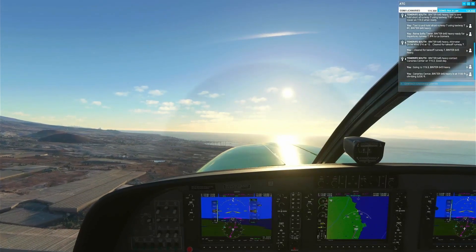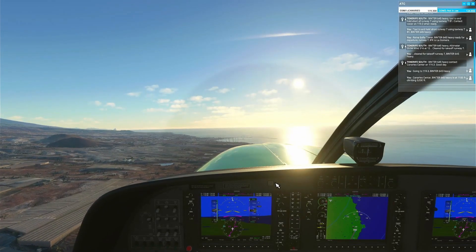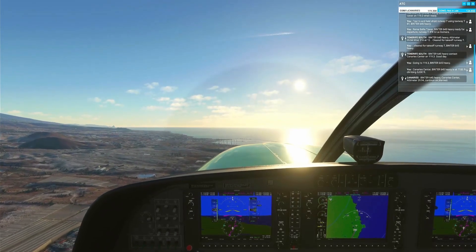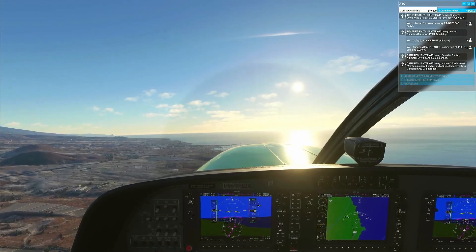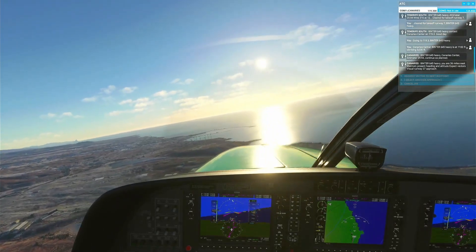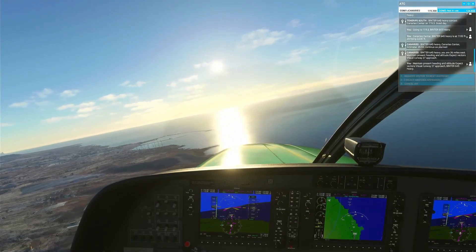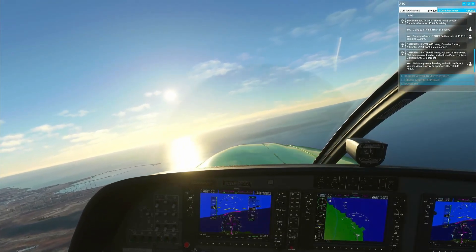Canary's Center, Binter 645 Heavy at 1,100 feet, climbing 3,000 feet. Canary's Center altimeter 29.9, continue as planned. Binter 645 Heavy, UART, 36 miles east, maintain present heading and altitude, expect vectors, visual runway 27 approach. Maintain present heading and altitude, expect vectors, visual runway 27 approach, Binter 645 Heavy.